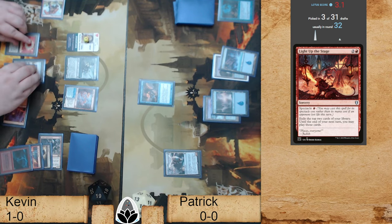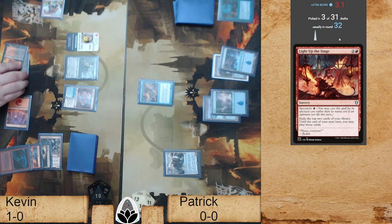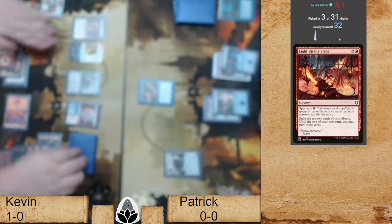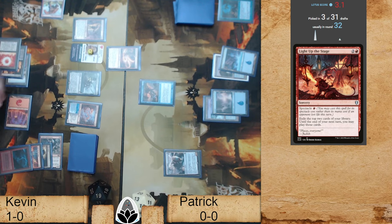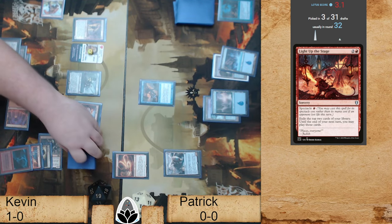We have six islands in the list and we have drawn and played four of them. This is the shame of the mana base — though his mana base is actually pretty good. He has Sacred Foundry, a Triome, and two other duals. We're about to discover for the first time — and what do we discover? We discover a curse. It is Maddening Hex.